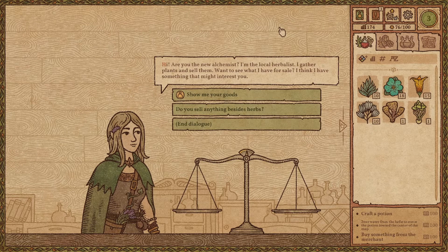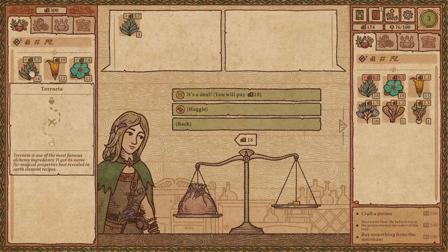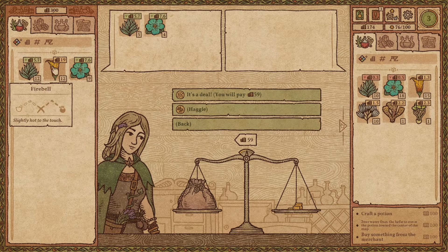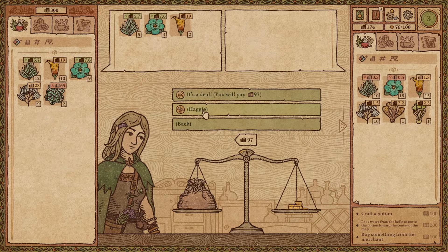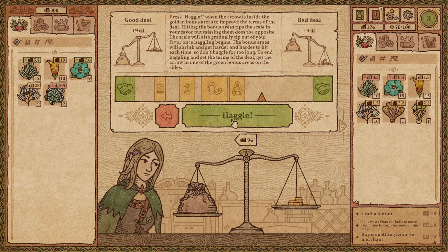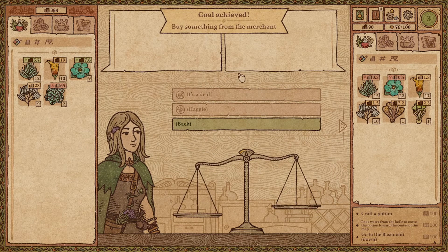Hi, are you the new alchemist? I'm the local herbalist — I gather plants and sell them. Let's see what I have for sale; I think I have something that might interest you. Good prices — give me that, give me that, give me that. This will be very sorry in future. I should take these two. Very expensive to be honest, but let's haggle and try to lower the price. A little bit lower — but okay, you get a better price.